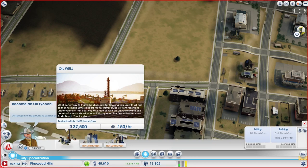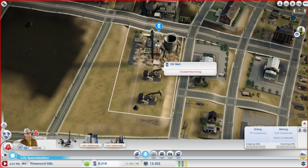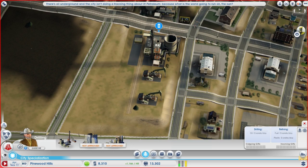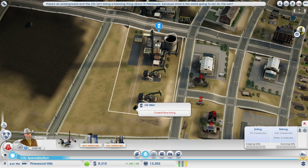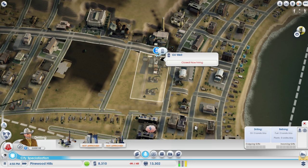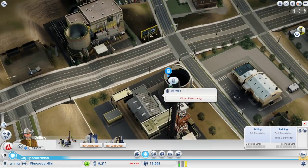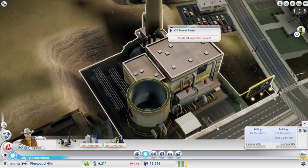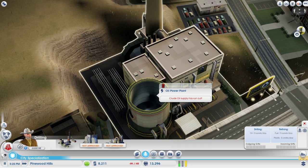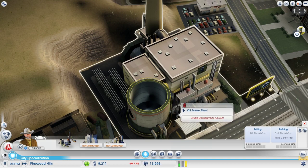Alright, here we go. I'm glad it shows me the oil deposits while I'm placing. Do I have to keep moving this around? Is it only going to take oil from that one spot? Yeah, seriously, it's maxed out. Let's turn this on — take this off pause, go full speed, and see what's going on. So we're going to see this thing get filled up, I guess. That's what holds the oil. You can see how much oil you have — there are like four rings: 25, 50, 75, 100% full.